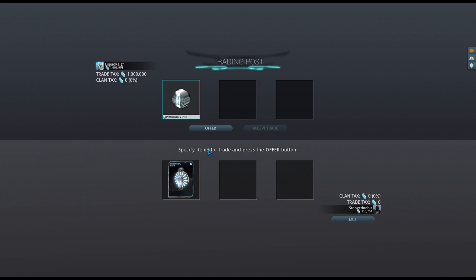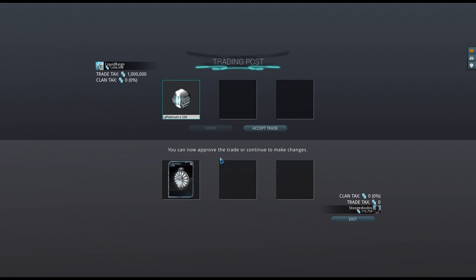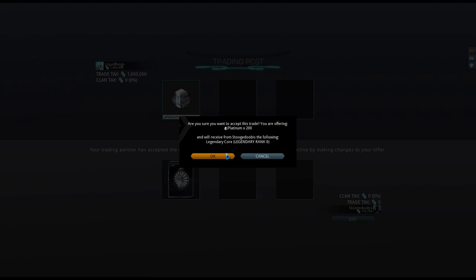Unfortunately, I did not level any of my mods past 5. So in the spirit of getting more information, I purchased a legendary core for 200 platinum and a low credit tax of 1 million credits. It does indeed do what it claims — I could level a fresh Heavy Caliber to max with this reasonably priced purchase of 200 platinum.